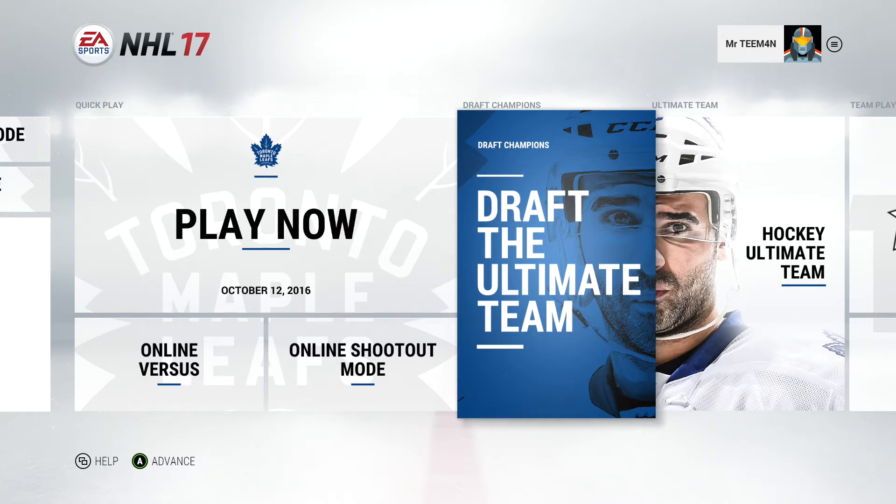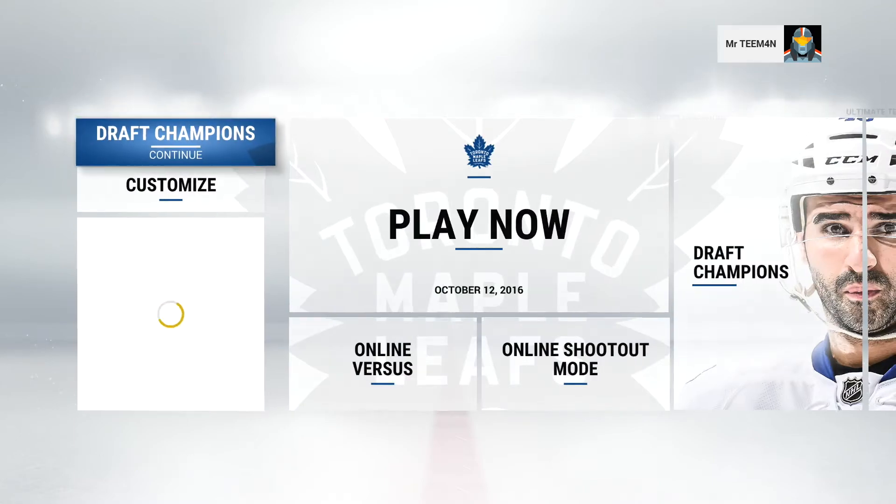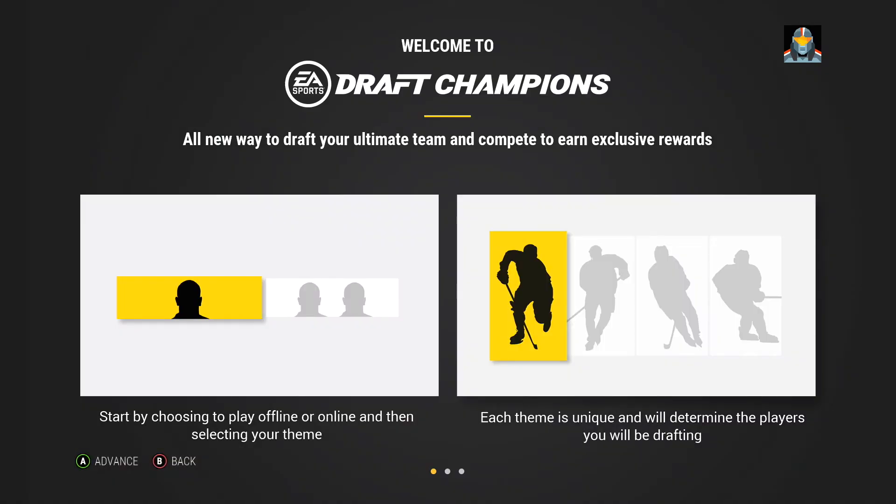Hey, what is going on guys, Mr. Teamman here back with another video. Today I have more NHL 17 content. In this video we are doing the Draft Champions Draft — the Ultimate Team. It's basically a mix of fantasy draft and hockey ultimate team put together. Start by choosing to play offline or online and then selecting your theme. Each theme is unique and will determine the players you will be drafting.